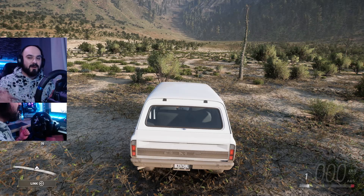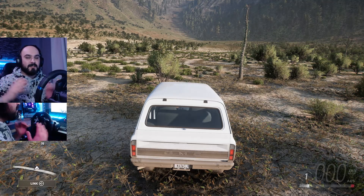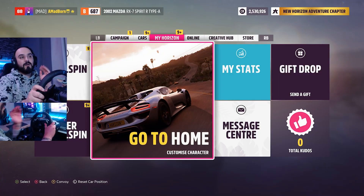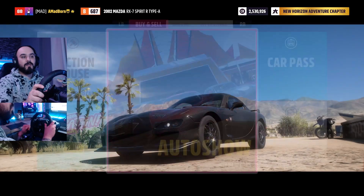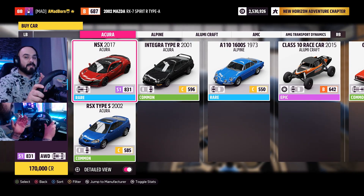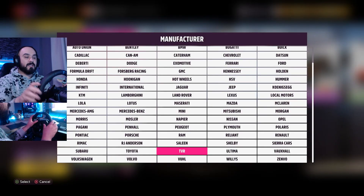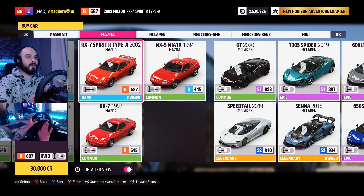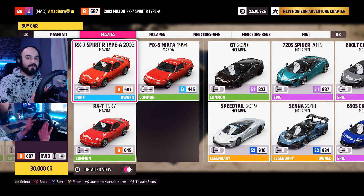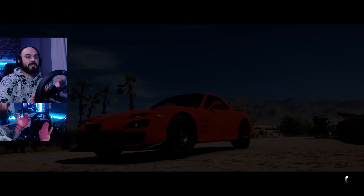Super wheelspins are extremely good for getting money because they can drop any sort of car and give you a ton of money — it's just unlimited. All you need to do is go to My Horizon, go to Home, then go to Buy and Sell, and go to the Auto Show. Back in Forza Horizon 4 you had to buy a Toyota Supra for $250,000. Now it's way cheaper — you just need to buy the Mazda RX-7 Spirit R-Type A from year 2002, and it's just $30,000.